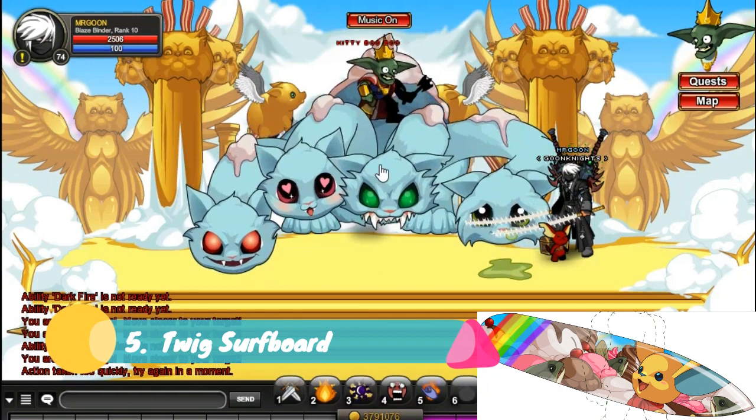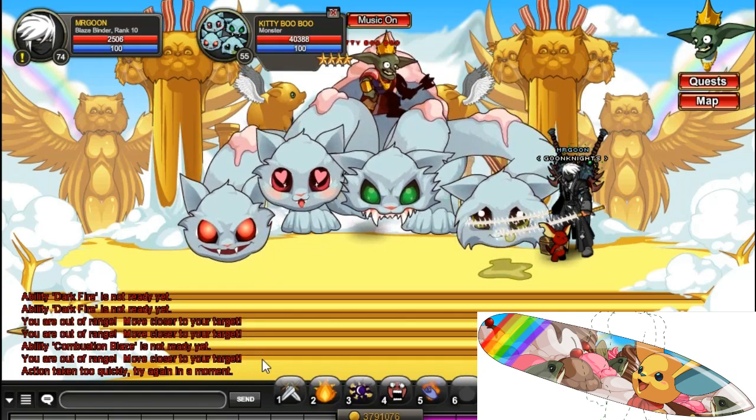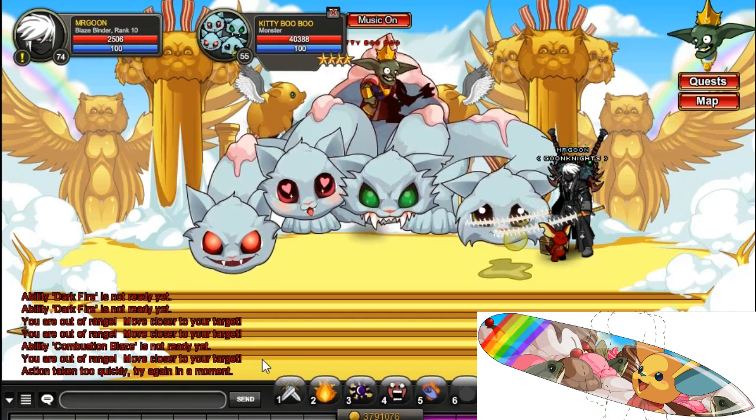Coming in at number 5 we have got the Twig Surfboard. This is of course from Bacon Cat and dropped by Kitty Boo Boo. This is just an Adventure Coin item — it's definitely not legend — so you can go along and get this. It's nice looking and you can get a 2.1 as well.